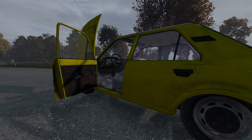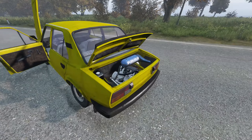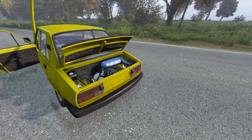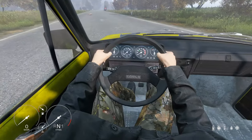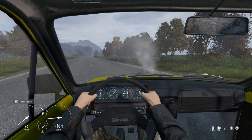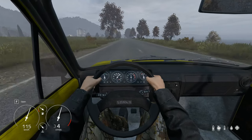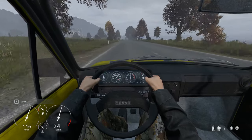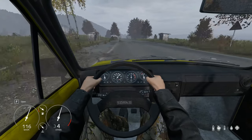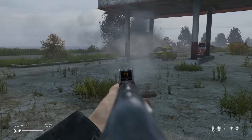First up in more detail, we're going to take a look at the new vehicle, the Sarka 120, which is a four-door rear-engined automobile. You will need a car battery, car spark plug, radiator, plenty of water — if it starts smoking there's not enough — and some gasoline to get it running. Once you're happy with the components attached, it will reach a top speed of 116 kilometers per hour. Just be careful when refueling this beautiful yellow beast at a gas station.